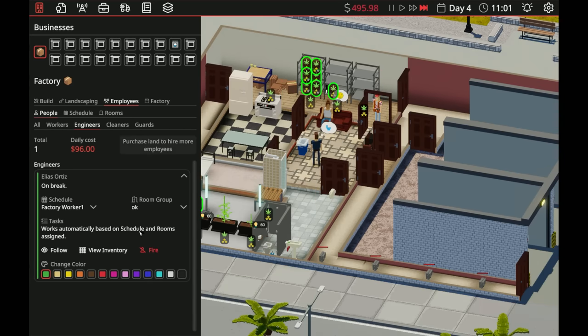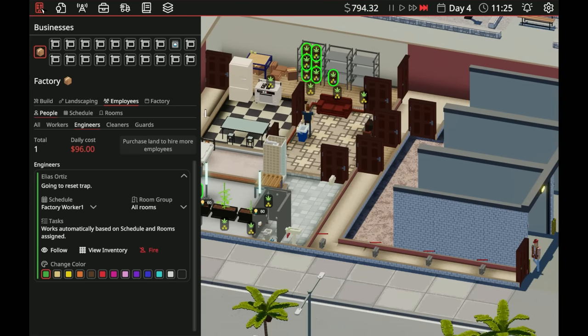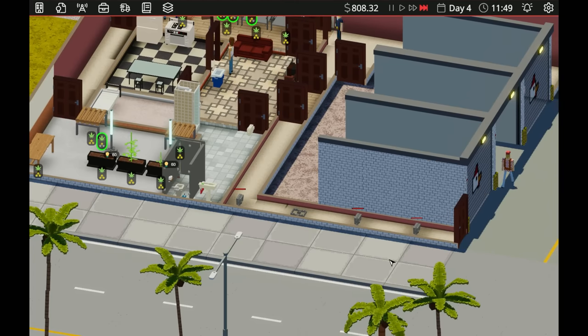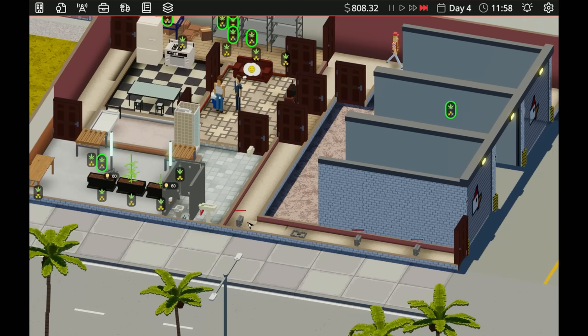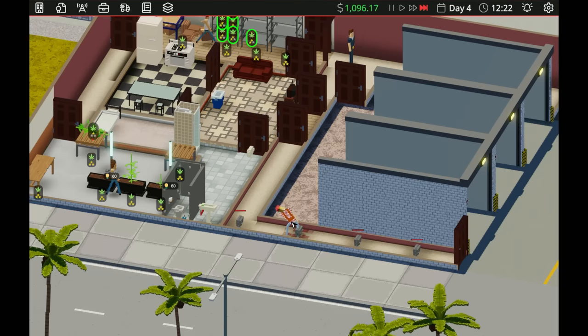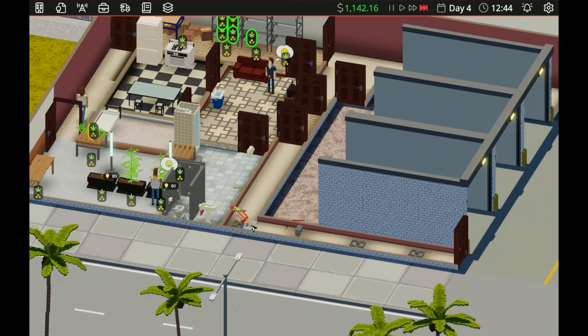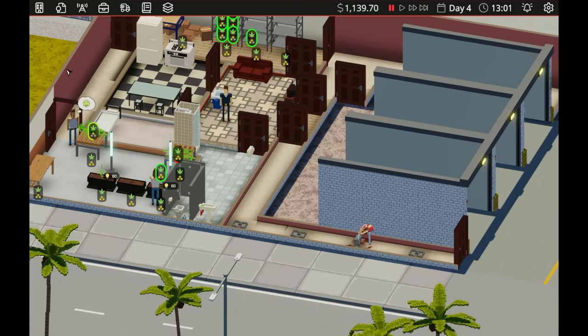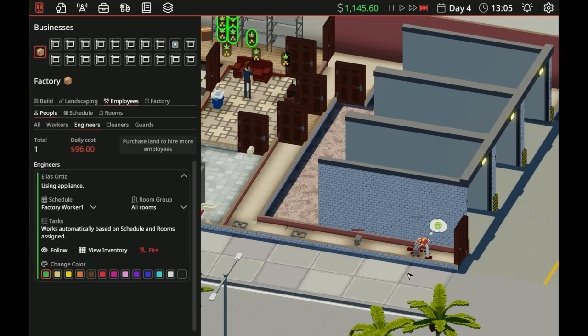Worker works automatically based on schedule and rooms assigned. If I have him go to all rooms — oh yeah, going to reset trap. Let's see what happens. Okay don't walk across it. He reset that one, but what happens if he goes to reset the next one? He's going to reset another trap like an idiot. He's going to fix that one, fix that one — and now he's screwed because he has to walk across another one. We're going to have to turn that room off. That's not going to work, oh my gosh. They're all reset now — we've got to fix this properly.